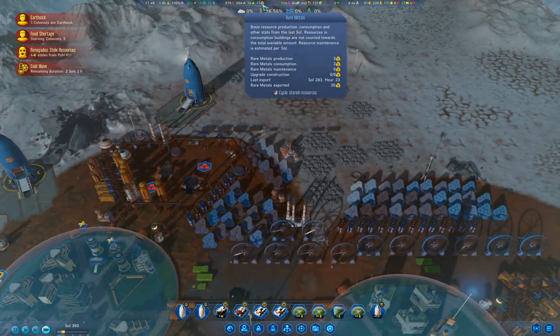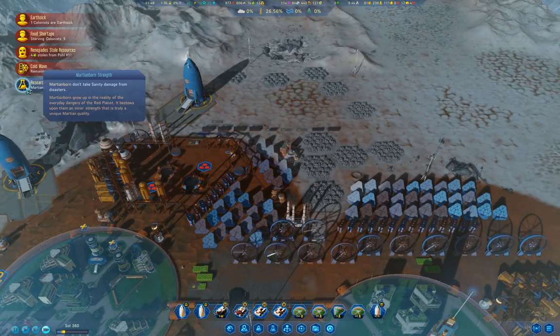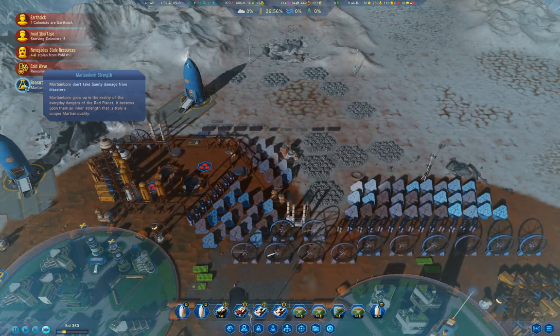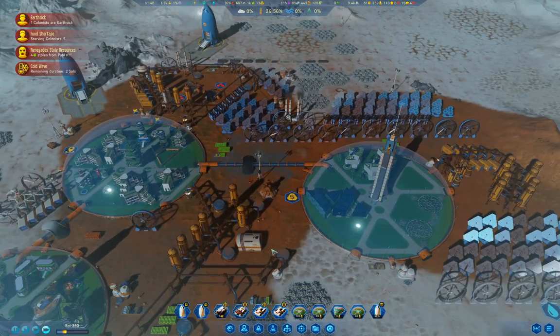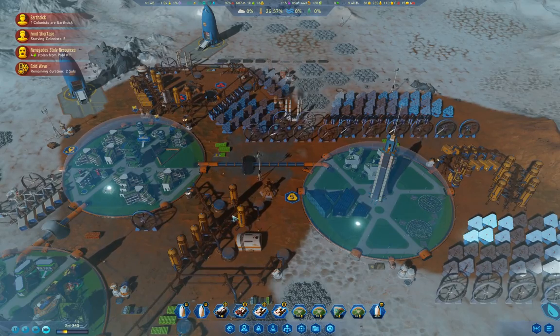Let's take a look here. We are producing lots of concrete, lots of metals — so that's not an issue. Martian-born strength: don't take sanity damage from disasters. That will definitely be an improvement.